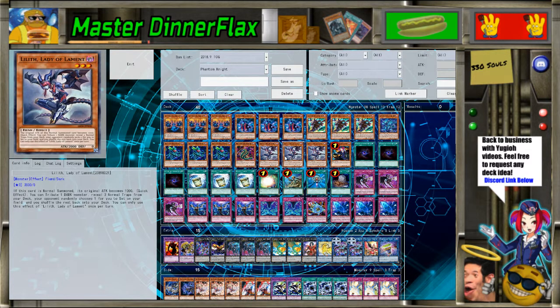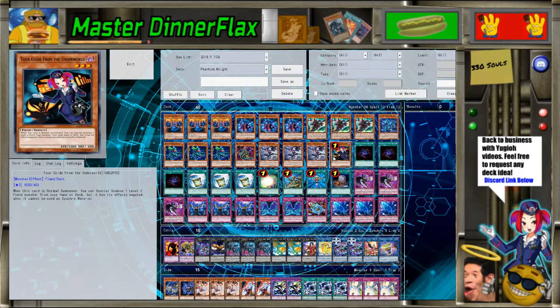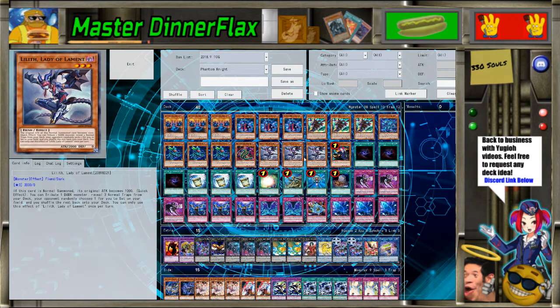We've got a tour guide engine of three Lilith and one actual Tour Guide. Lilith is pretty cool because most of your trap engine is actually normal traps now, so you can use her effect pretty well. She's a pretty good draw and she's always an Aleister target that you can bring back to the Leviair, and when you bring her back she's 2,000 attack.